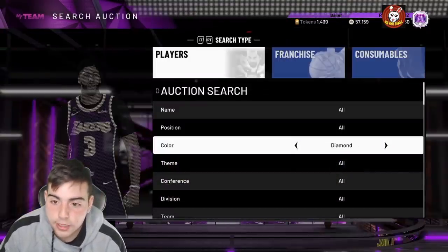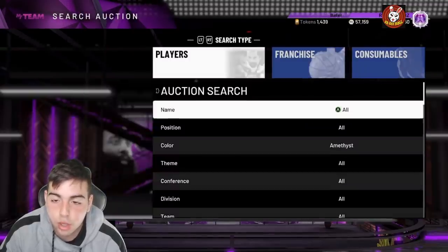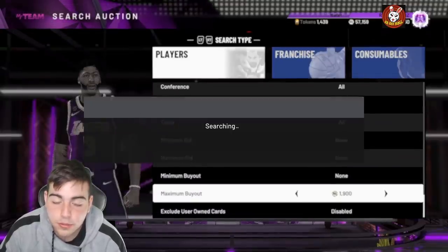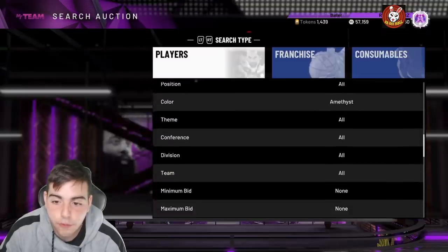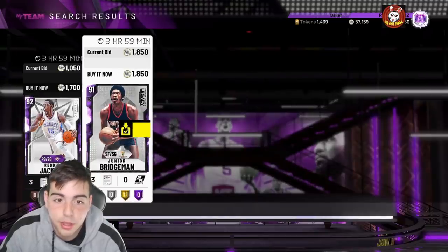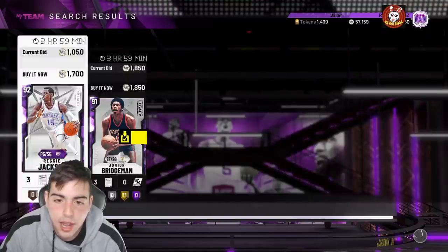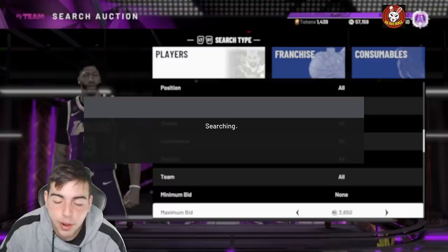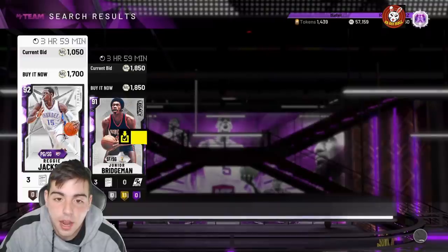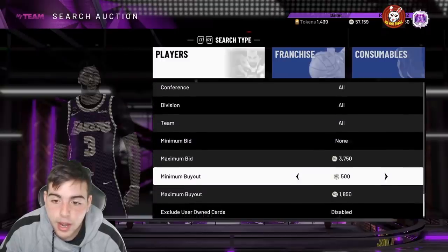I just sold my Westbrook quickly — literally in seconds. I sold it for about 4k cheaper than I wanted but I need MT to make MT. This Amethyst filter is going to make me so much MT so fast. This is the number one MT-making method right now. If you see any Amethyst cards pop up at low pricing, please make sure to jump on them. Try out the Amethyst and Diamond filters — whatever you want to do to make MT.